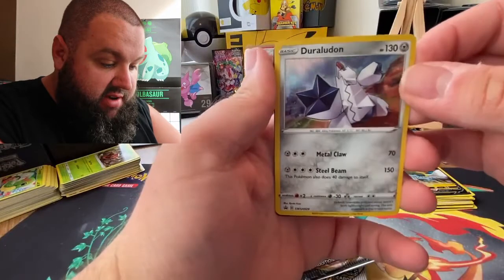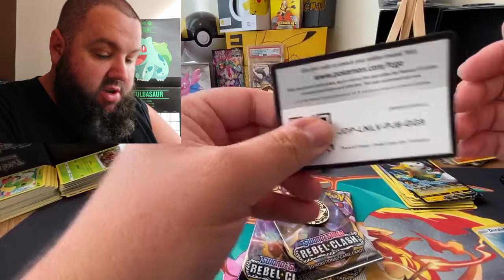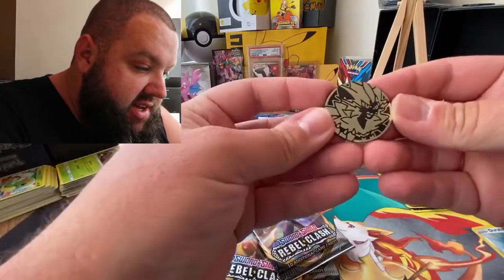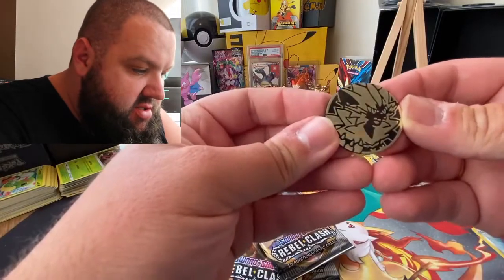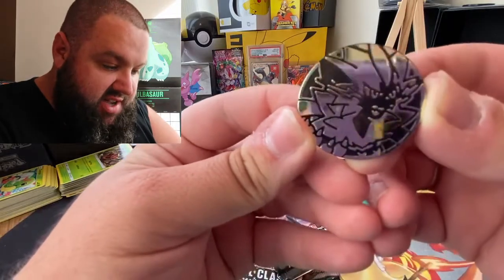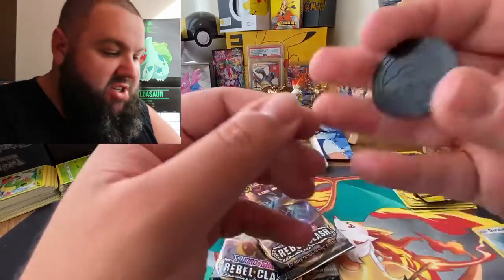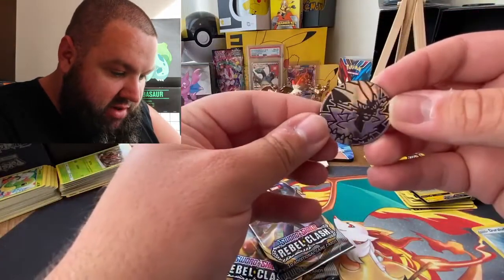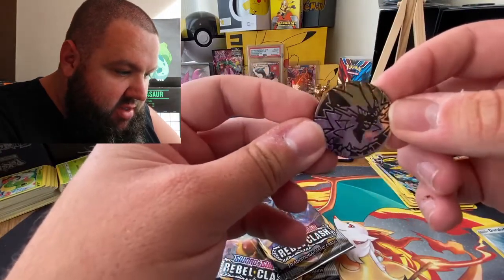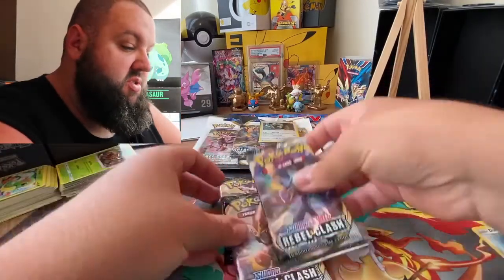So there's a Duraludon holographic as your promo. There's a code for you all. This is that electric thing - I forgot its name. Zerora or something like that - let me know in the comments section down below please. But just holding it back like that, I can almost see through the coin there. That is weird. So I'm glad I've got two of those coins because I like to keep two of each coin.